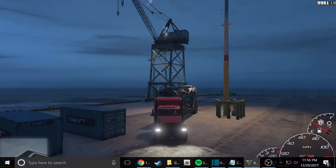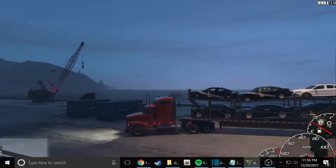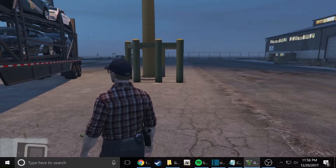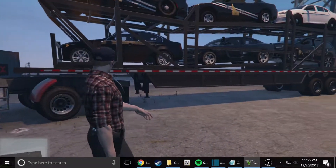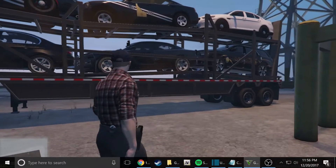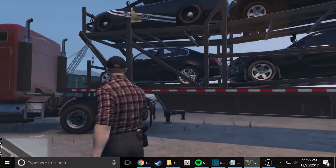Hey everybody! Airdawn96 here, welcome back. Today we're going to be playing Let's Go to Work — basically it's just the Let's Go to Work mod, but I don't have the mod installed. I got the car horror mod installed, which is made by I'm Not Mentally Stable, a very well-known modder on GTA 5 mods. Basically what it does is it lets you carry vehicles on a trailer without them falling off.